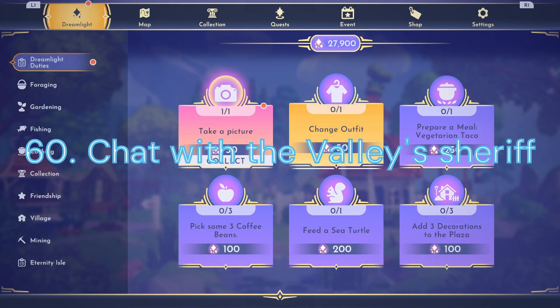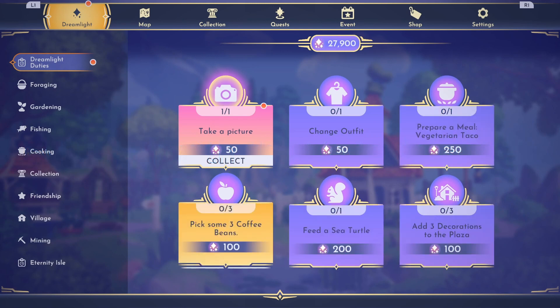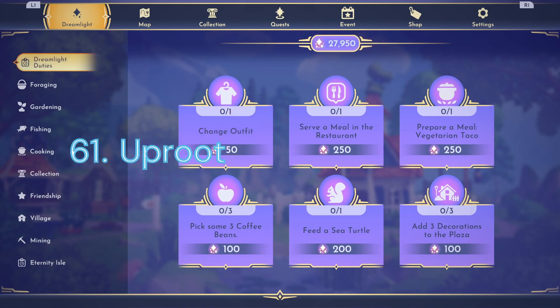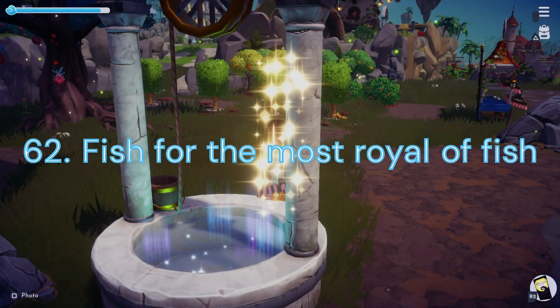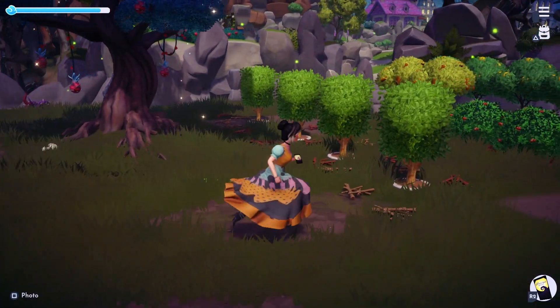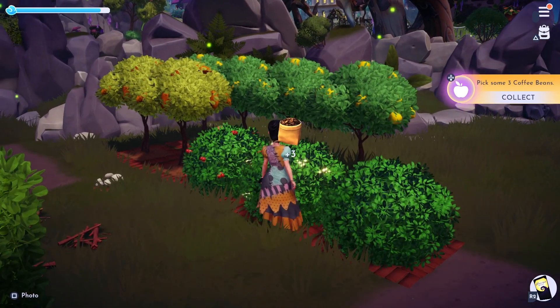Duty 60: Chat with the Valley's Sheriff. For this task we will need to have 2 Daily Discussions with Woody — this will take 2 days to complete. Duty 61: Uproot the Night Thorns. We'll need to remove another 50 Night Thorns. Duty 62: Fish for the Most Royal of Fish. We will need to catch 2 Kingfish from Dazzle Beach — these can be found by fishing Blue Bubbles.